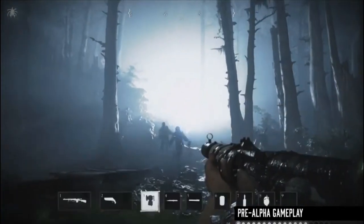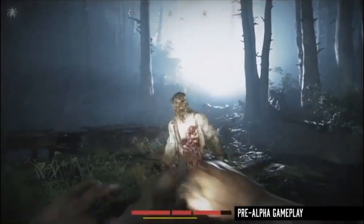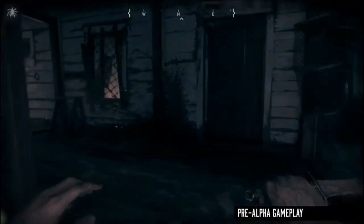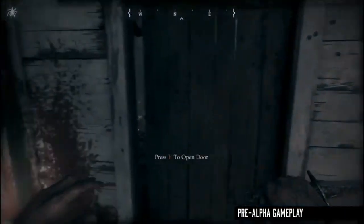A basic rundown for the lore of Hunt Showdown: you're bounty hunters in the 1800s, an evil has crossed to your plane of existence and you must eradicate them. The maps contain a boss monster, which is your main source of bounty. There will be several clues around the map for you to find and utilize in hunting down and locating the boss.